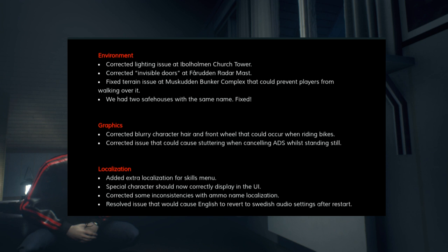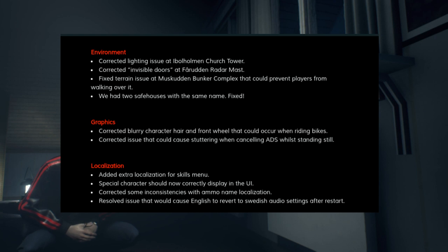For environment fixes, they've corrected a lighting issue at Ibeholman church tower, corrected some invisible doors at Furuddin radar mast, and fixed a terrain issue at Muscatin bunker complex that could prevent players from walking over it. They also fixed two safe houses that had the same name — I believe that was Arkelstorp. For graphics, they've corrected motion blur effects on character hair and the front wheel when riding a bicycle, and corrected an issue causing stuttering when cancelling ADS while standing still. For localization, they've added extra localization for the skills menu and special characters should now correctly display in the UI.